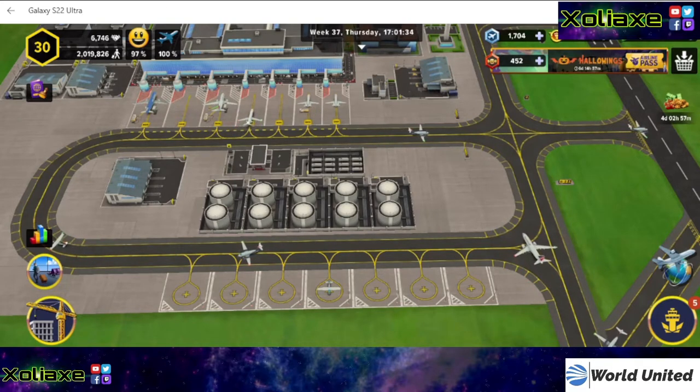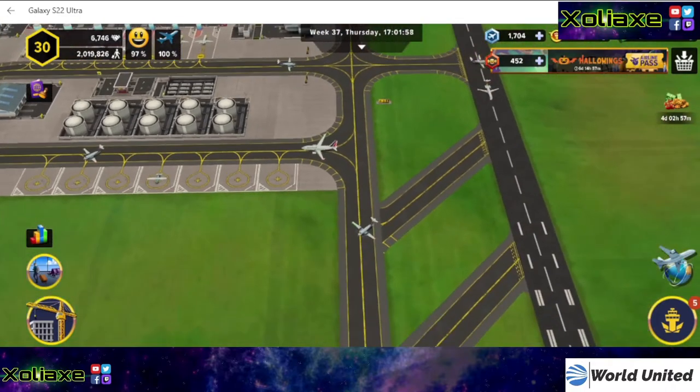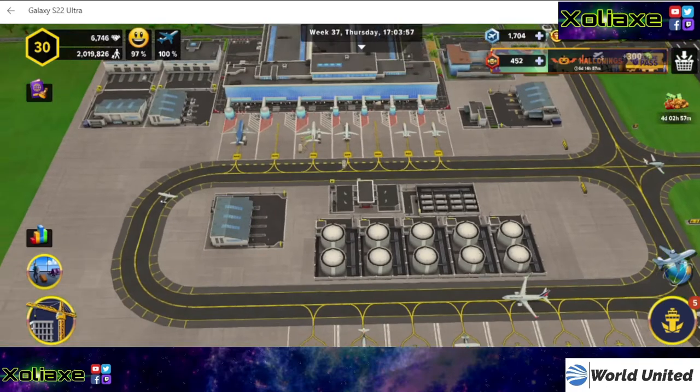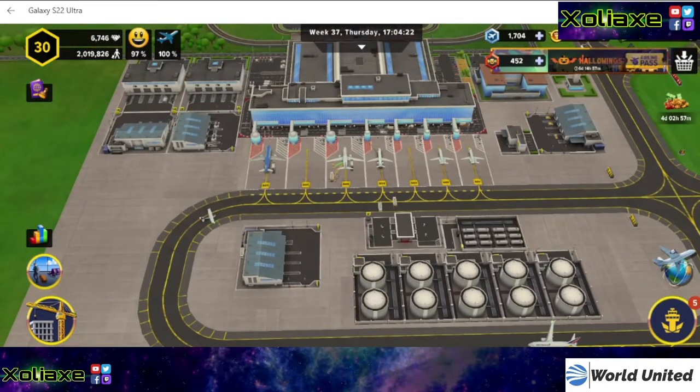So as you can see this is my apron. I have all the fluxes on the runway and the airport legs as well. Fuel tanks and the fuel station are in the middle. I have three medium-haul ramps and four short-haul ramps. I believe you can also squeeze in four medium-hauls and three short-hauls — that's another option you can go with.